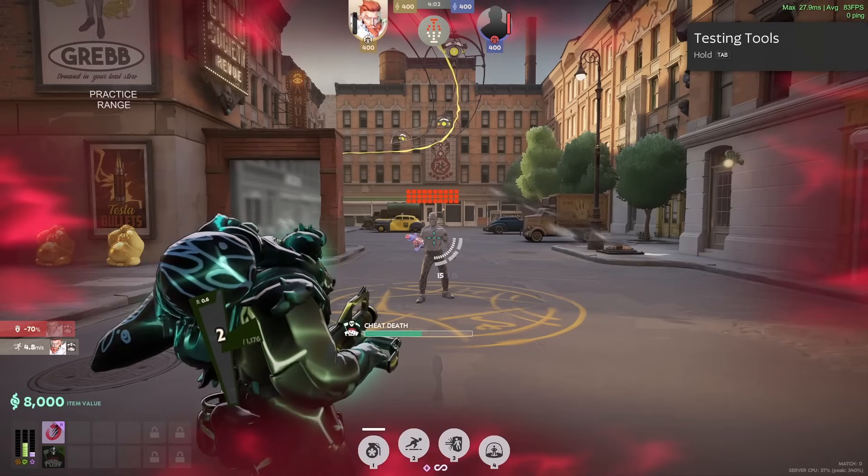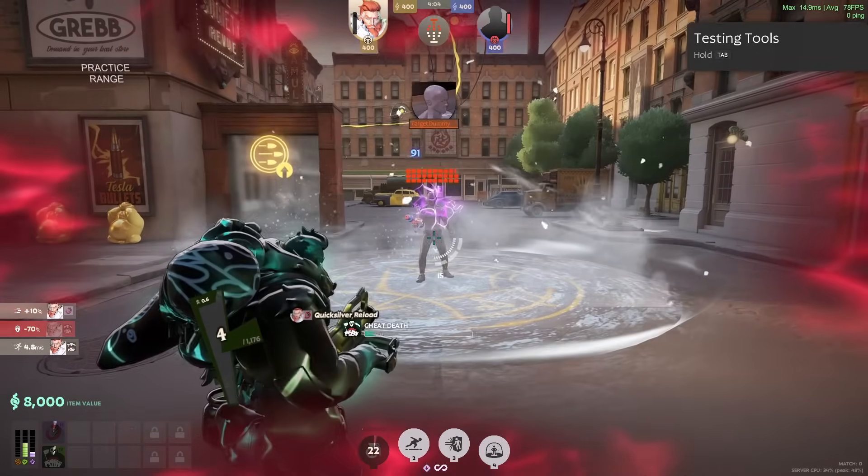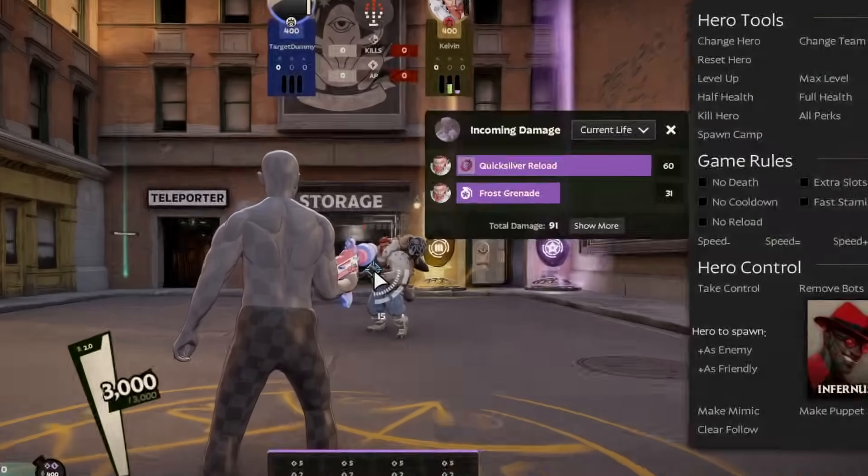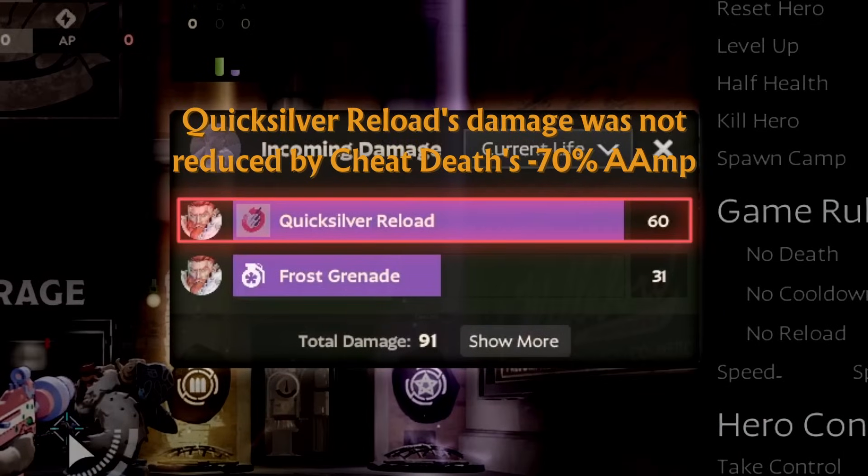I should also state that not all sources of Spirit Damage can be increased by all stats. For example, Quicksilver Reload's damage can't be increased by Additive Amps or Outgoing Spirit Damage.